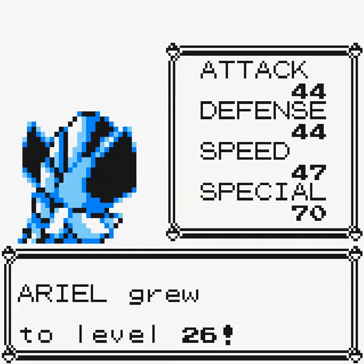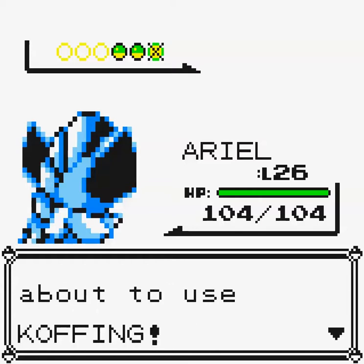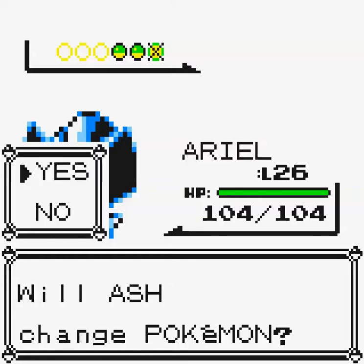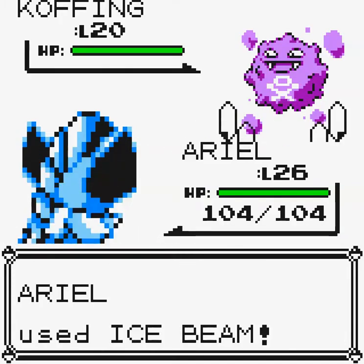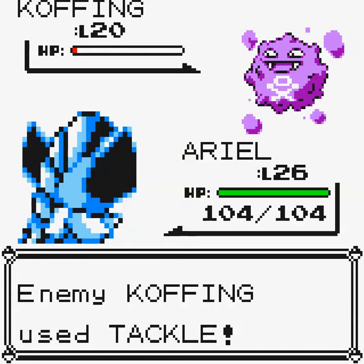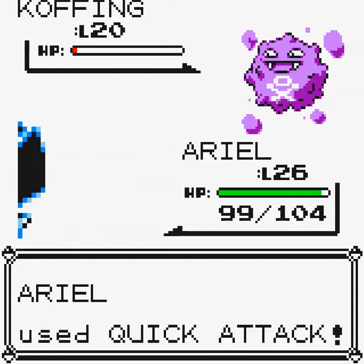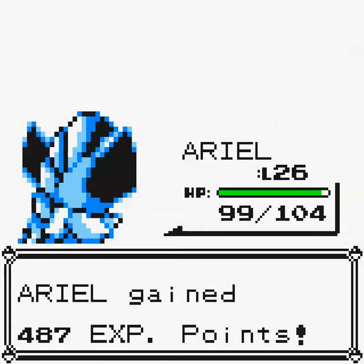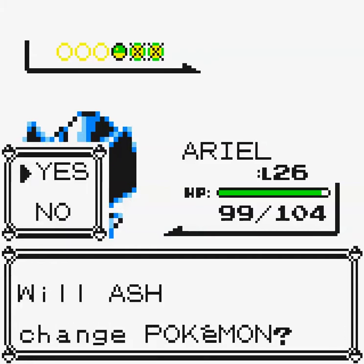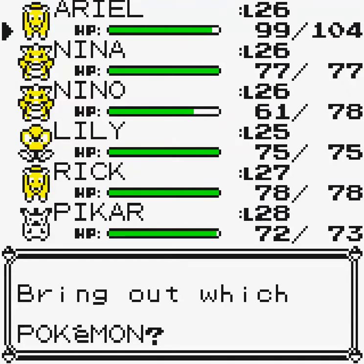At least we got a level up out of that. I really want Ariel to learn a Water-type move, but I've used all my Water-type TMs already. That's okay — she'll definitely learn something eventually, and there's an HM coming that will be very useful for teaching Water-type moves, so I'm not worried. Lily's not a good matchup against Koffing, so we'll keep going with Ariel.